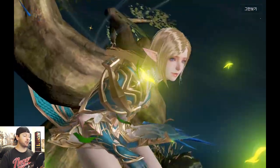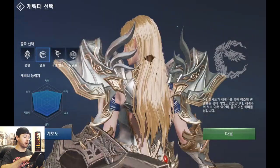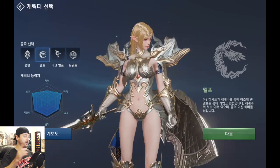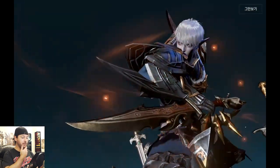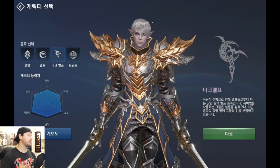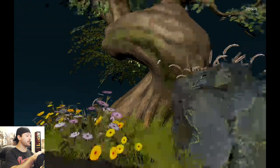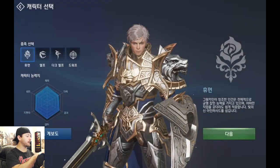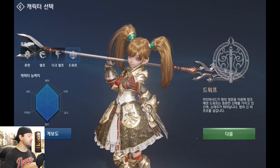Let's get started with the character creator — I want to burn through this quickly so we can jump into the game. At this first screen, we are selecting our race. The race selection unfortunately doesn't have a gender option, so you're stuck with, for example, a male dark elf. Over here we have the female elf, a male human, and then a female dwarf. These are the four current races you can choose from.